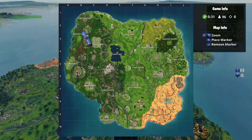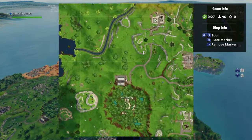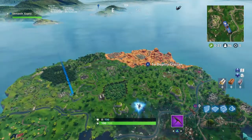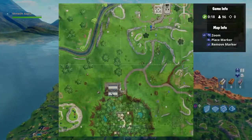Guys, today I'm going to show you the location of the treasure map 'Found and Rescue.' It's near Tomato Town, right here as you can see.